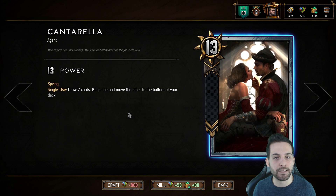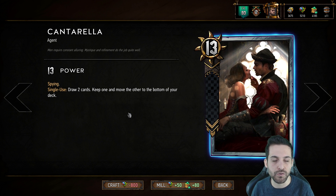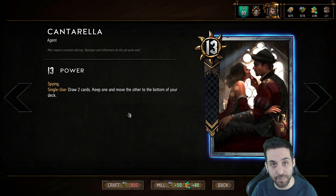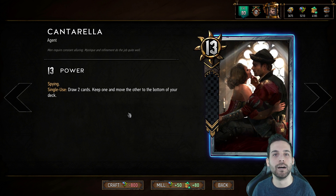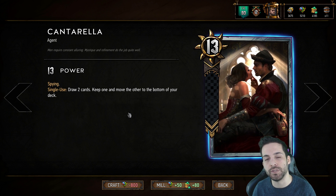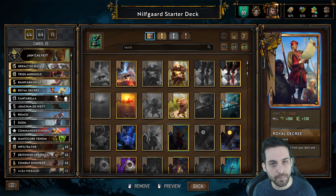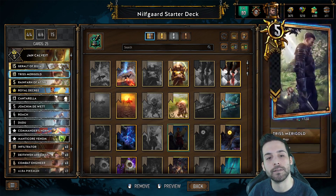Nilfgaard benefits a bit more than other factions from card-advantage Spies because we have cards that synergize with Spies. In the starter deck we have the Deathwing Arbalest, which will deal 6 damage to Cantarella instead of three. She draws you two cards — you keep one and move the other to the bottom of your deck. When it comes to card-advantage Spies, a key question for beginners is: why play these when they're negative tempo? You're giving your opponent 13 points. Well, it's because of card advantage. You generally want to play Cantarella in a round you don't intend on winning, so you can set up the right length for round three so your combo proves more powerful than whatever your opponent has left.